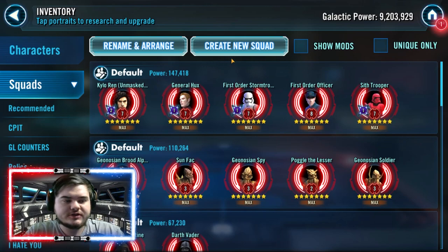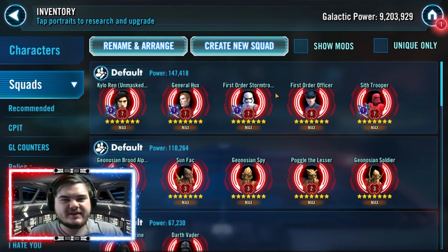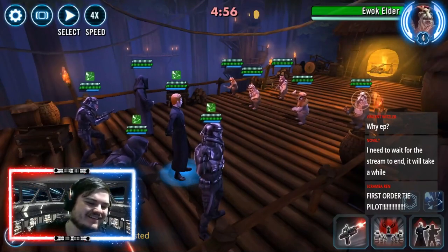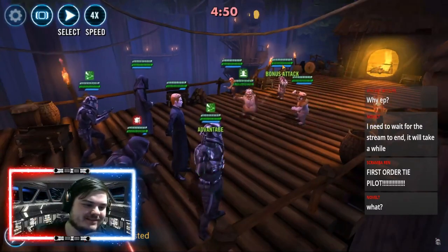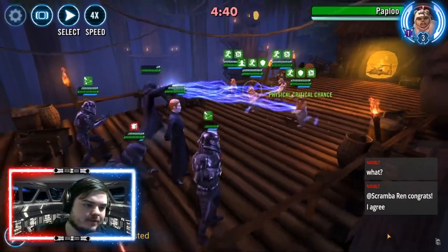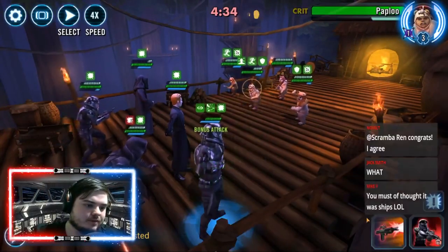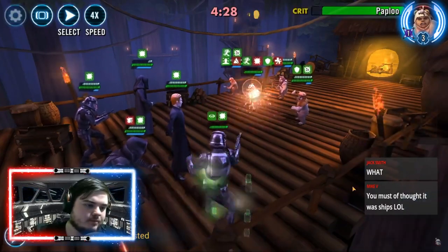You can switch out Stormtrooper Officer — I've left these in because when you're farming you want the farms to be pretty easy. Crew is a hard node and a cantina node, although cantina is probably the recommended one. Hux is a hard node, but you don't actually need to star him up — he can go to Gear 12 at three, four, or five stars with no seven-star requirement. Stormtrooper is a hard node, Officer is the cantina store, and SIFT trooper is a hard node.